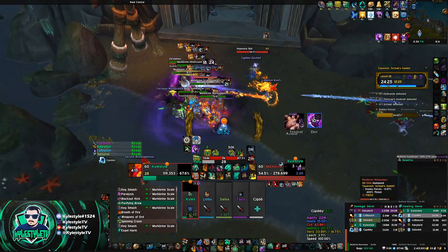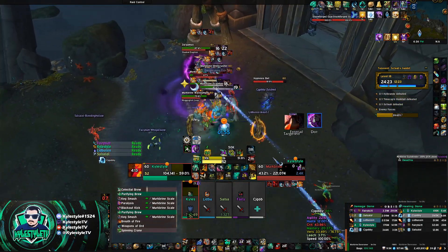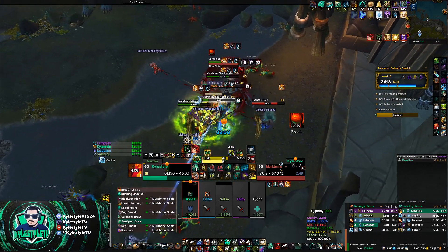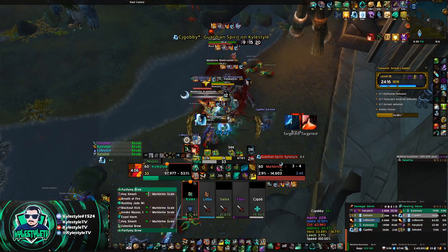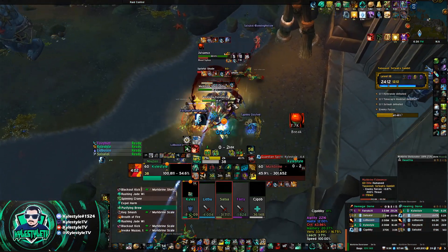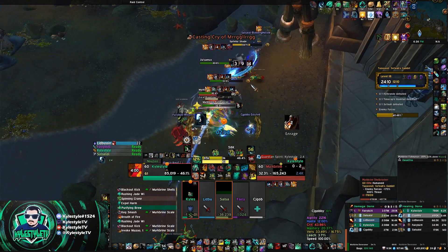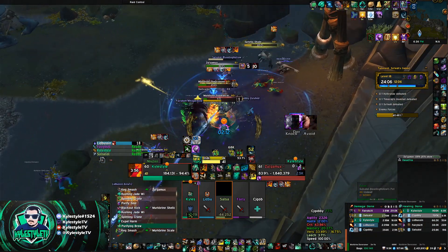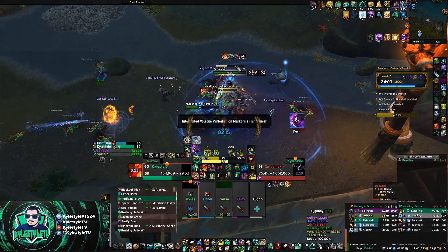On this next pull, you can see my stacks are going up again but Faeline is ready. I know I won't need Faeline or Stone Form for the next little while, so once my stacks get high and I'm about half health — boom — I activate Faeline, it removes all the stacks, knocks things back, and I continue with the pull.